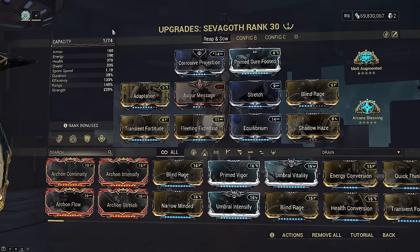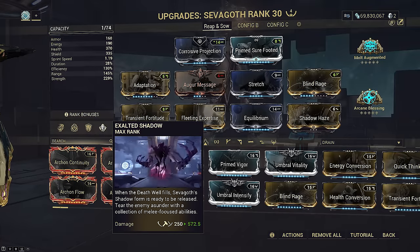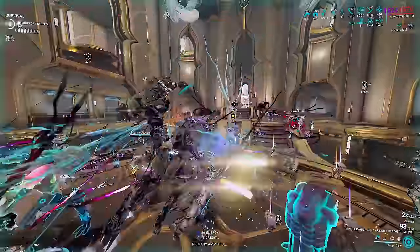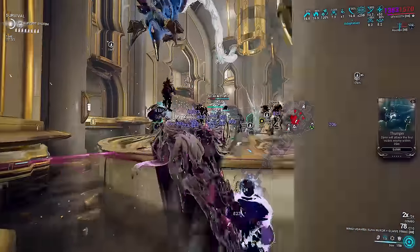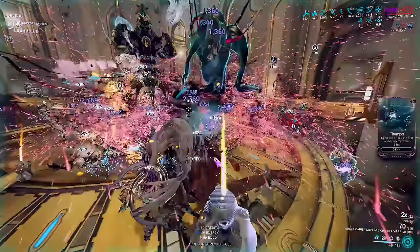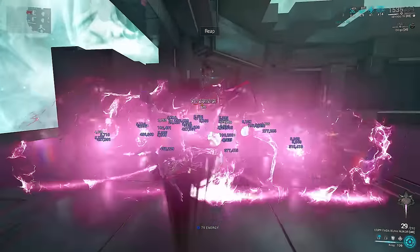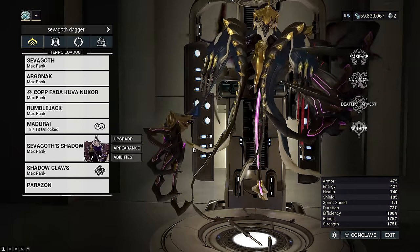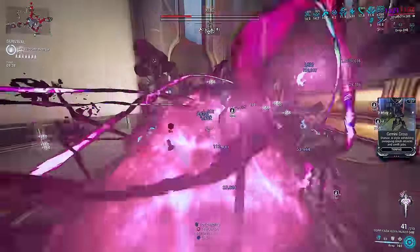This is what the normal build looks like, assuming Madurai Sling strength and two strength shards so we can hit 328 with Molt Augmented. Because today's video is focusing on his Shadow's mechanics, I'll redirect you to my recent Sevagoth video if you're more interested in the normal mode build. You do not need to use my exact normal mode build — you can use whatever you want. Just remember the Death Well can only be built on enemies hit by Sow from normal mode or Death's Harvest from Shadow mode, and you cannot rebuild the Death Well while in Shadow mode.